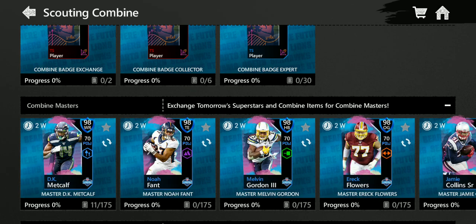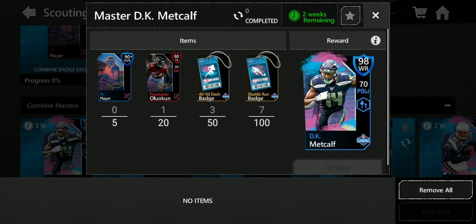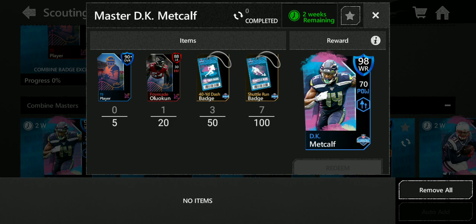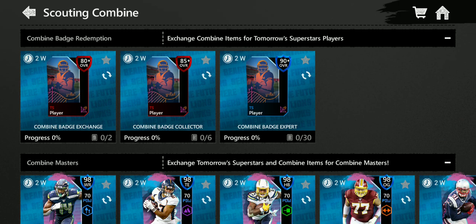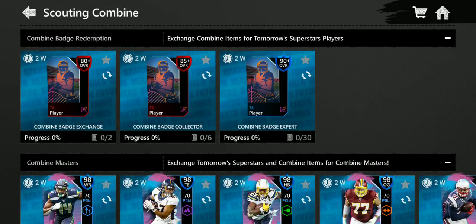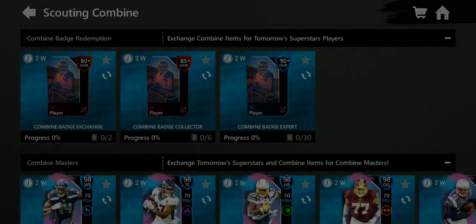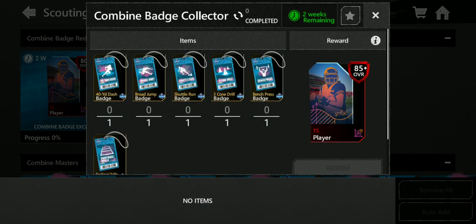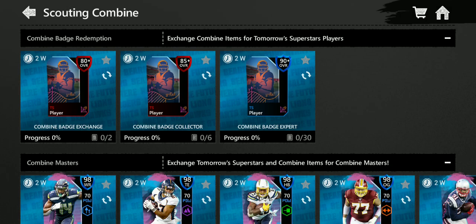You're going to need 150 badges total — 100 random scouting badges and 50 of the specific player's badge. You'll also need 8 85-plus and 5 90-plus Combine TS players. To get a diamond you need five of each type of badge, and for an 85 you need to do that 20 times if you're not spending coins.